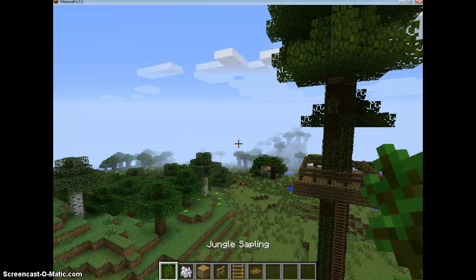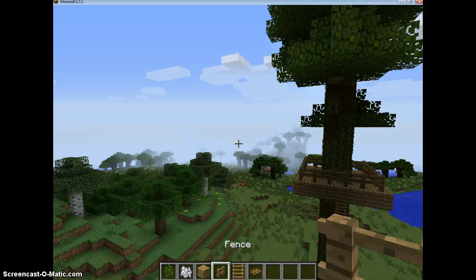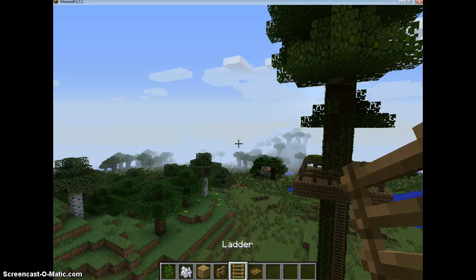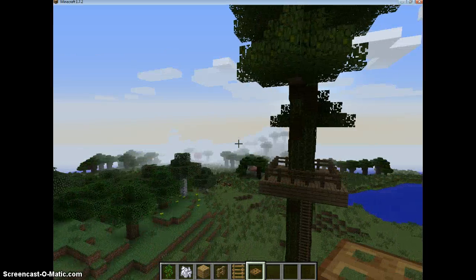The items you're going to need are: some jungle saplings, bone meal, oak wood planks or any kind of planks, fence, and a ladder or vines. A trapdoor is optional — you don't have to use one.